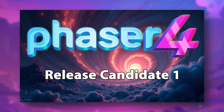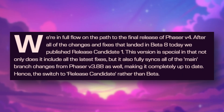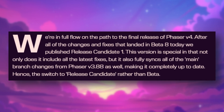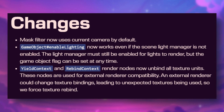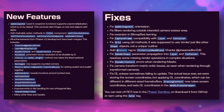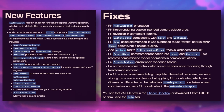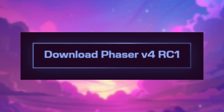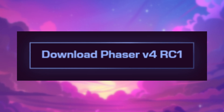The big milestone this week is the release of Phaser version 4, Release Candidate 1. This version marks the transition from beta to RC status, meaning most of the major features are locked in, and now it's all about polishing and testing. RC1 brings in all the latest fixes and fully syncs up with Phaser version 3.88 main branch. You can try it out in the Phaser sandbox, or get it from GitHub or NPM using the beta tag. The finish line is in sight.